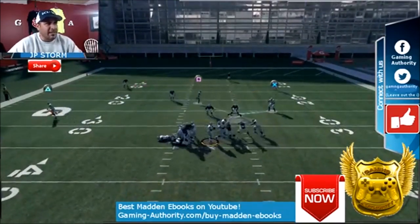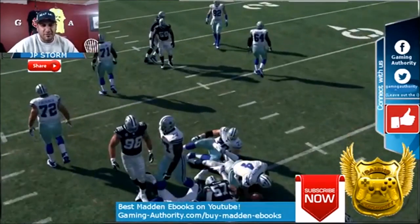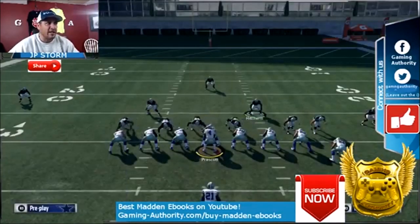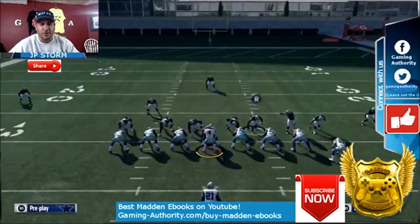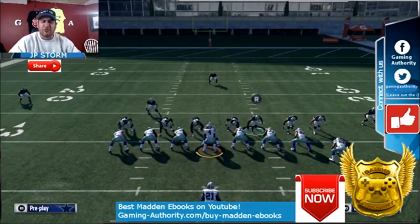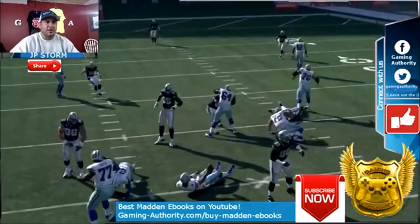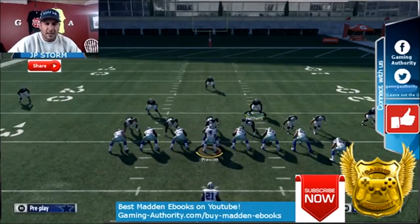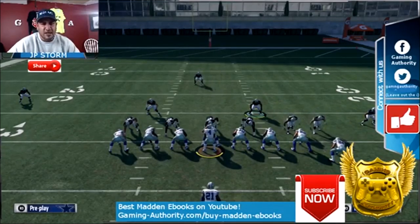If you put them in yellows on accent they're going to keep coming down to the line — they're going to know what you're doing, especially if you've already hit them with it once or twice. It's sick. It's not the most consistent play, but it does work in-game. It's mainly against under center.